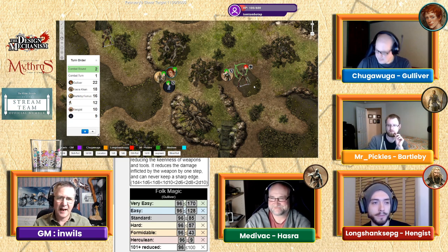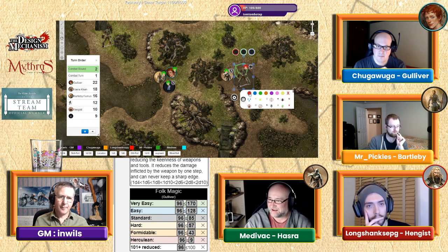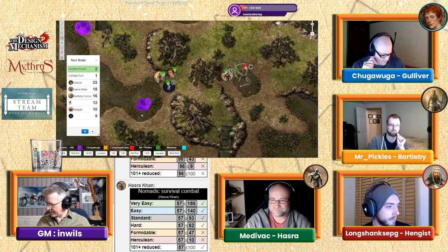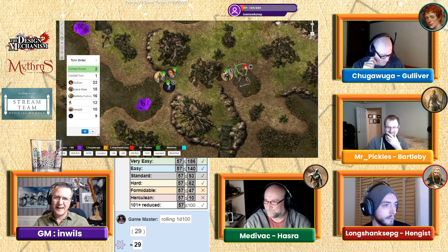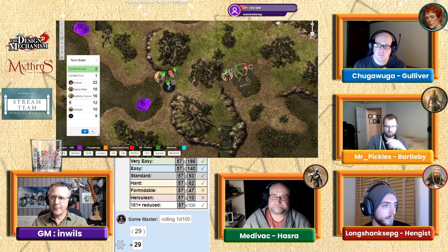Don't forget to remove your magic point. Hazra is up — focused and frightened, stabbing out again. He hits, and the skeleton attempts to parry from the ground. Skill is 62 — they clash weapon to weapon as it tries to block. Bartleby, you're up on 16. The skeleton that had a tackle applied is probably lumbering in the general direction of the group.